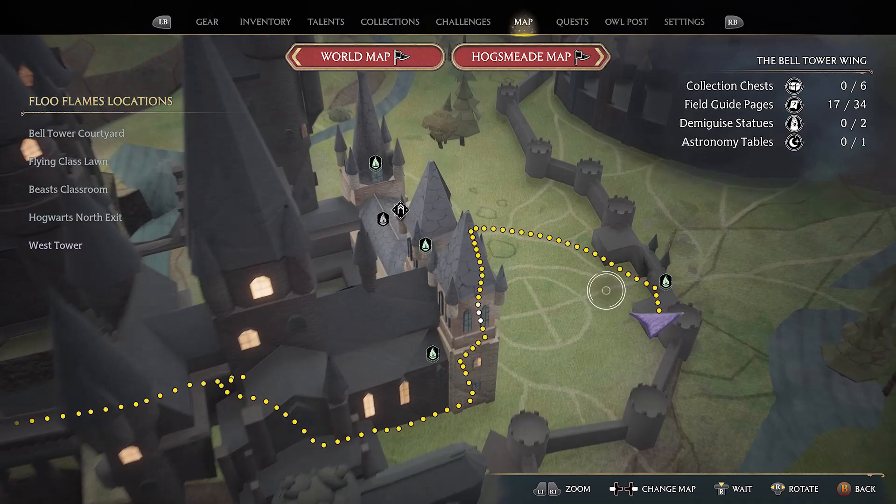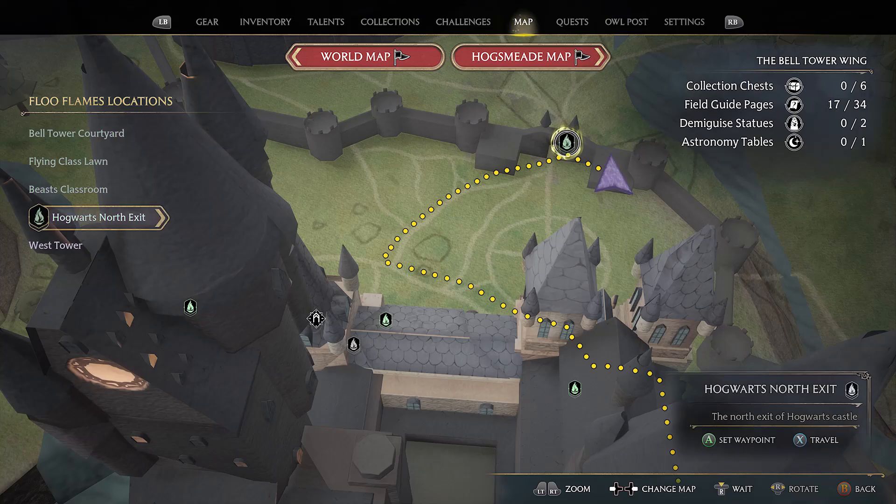It's at the entrance of Hogwarts. The closest Floo Flame is the Hogwarts North Exit and you will need the Alohomora spell that you will get during the main questline.